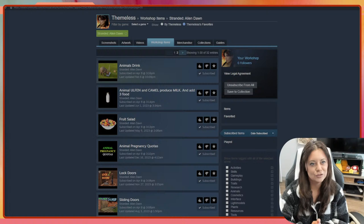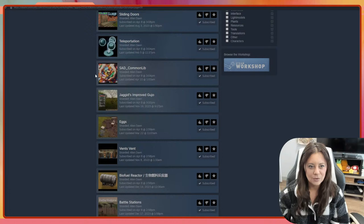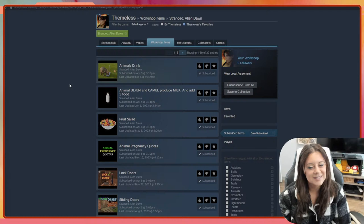Today we are going to push the limits in Stranded Alien Dawn in a brand new way — we are going to do some mod maxing. I've heard of min-maxing and looks-maxing, but I don't know if mod maxing is actually a thing yet. If it's not, we're gonna make it one. I have up on screen my Steam Workshop items, and if we scroll through here we have quite a lot of Stranded Alien Dawn downloaded content.